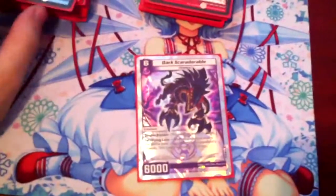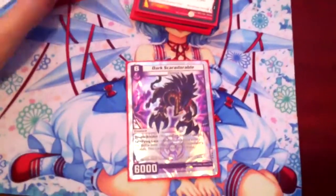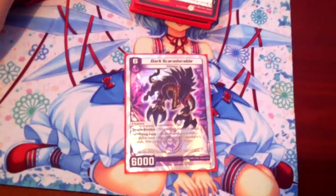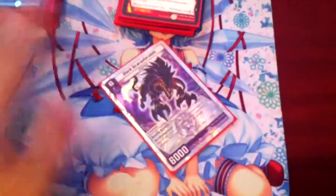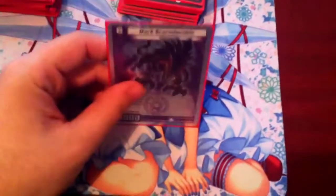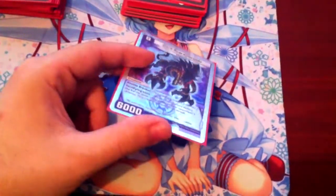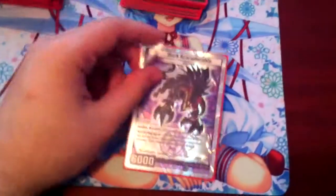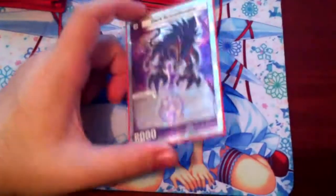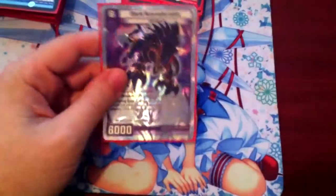For level 6, 1 Dark Scaradorable. I originally had 2 in here, but anyways — Dark Scaradorable is really cool. You just kind of put it here and, bam, you're breaking a shield automatically, and then it can break 2 more. It could be used at 2, but 3 is a little bit overkill unless you're using maybe a Water Dark Control deck. But this has a lot of civs and you really don't have enough card room to put more than just 1.